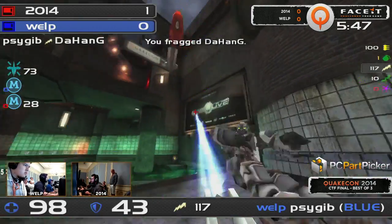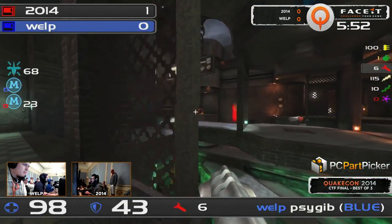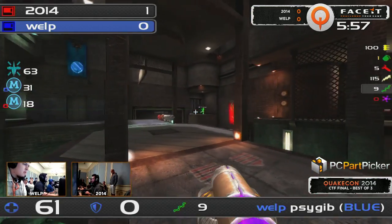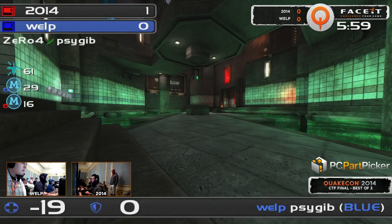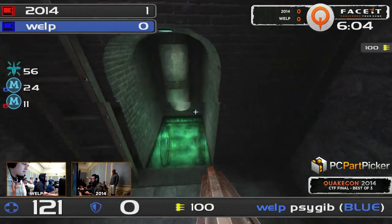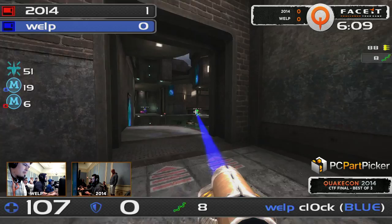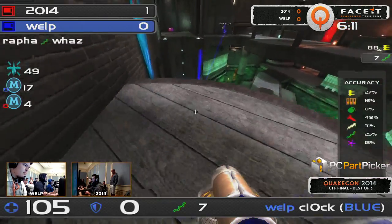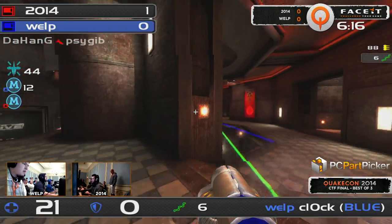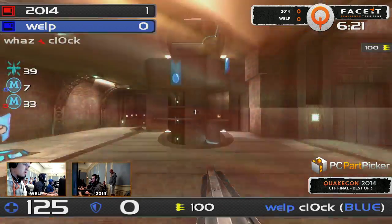It really feels like this early cap from 2014 is going to mean a huge amount in this game considering how close it's been since that point. You can see Welp really trying to put a lot of pressure on mid, just trying to make this a solid line in the sand that 2014 will not be able to cross. The rail aim out of everybody today is really fantastic — it makes it difficult to hold down anything at long range. Clock coming back in, looking for the hit but getting a few whiffs so far — 33% — he's got to get that rail warmed up. It's early in the morning, at least in QuakeCon terms, but it's going to be vital here on the first map.